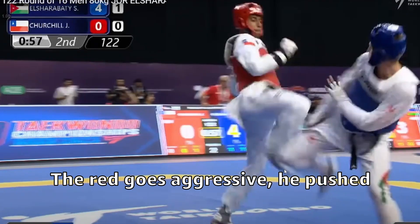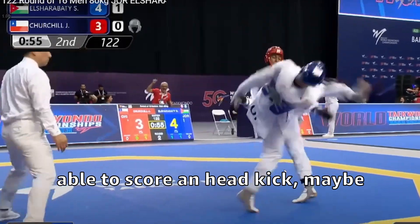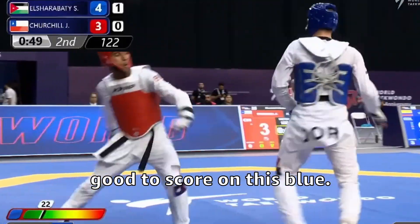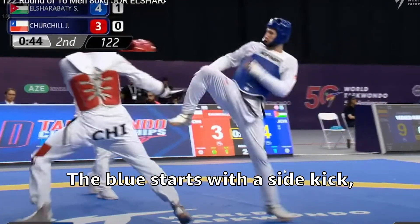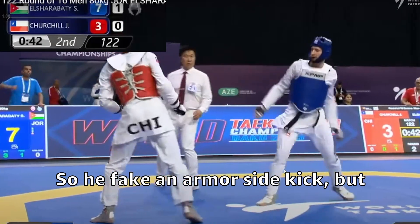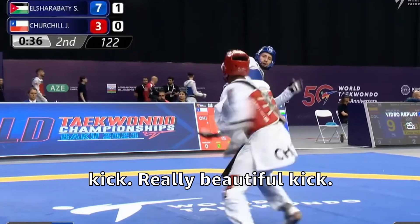The red goes aggressive, pushes the blue into the corner, strikes a head kick, and was able to score — maybe another one, but it wasn't quite enough to score on this blue. The blue starts with a sidekick and then evolves it into a high kick, faking an armor sidekick but scoring with the head kick. A really beautiful kick.